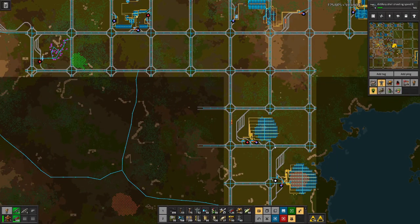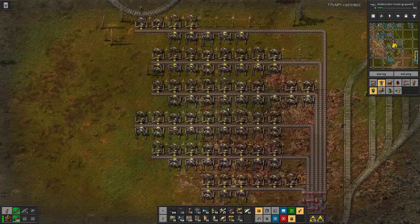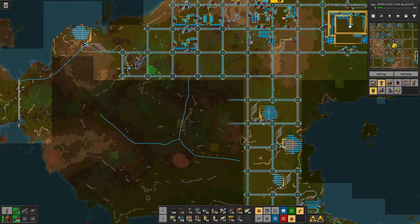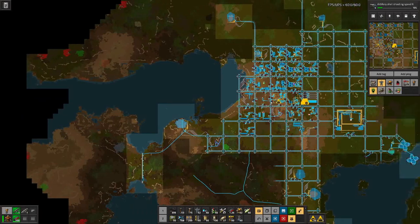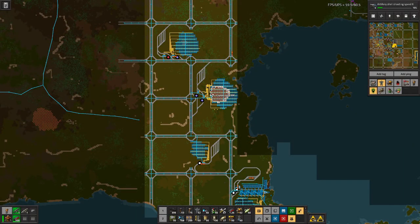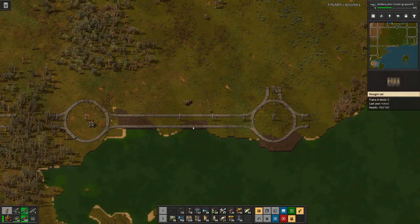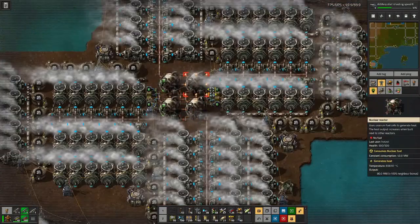Then I think we could probably with a bit of landfill down here have the second space science rocket silo factory in this area, so that would require a bit of preparation of the rails going around here. And we can see what else we need — of course our ores are running low. This patch is completely dry, just a bit more in the chest but then that's it.